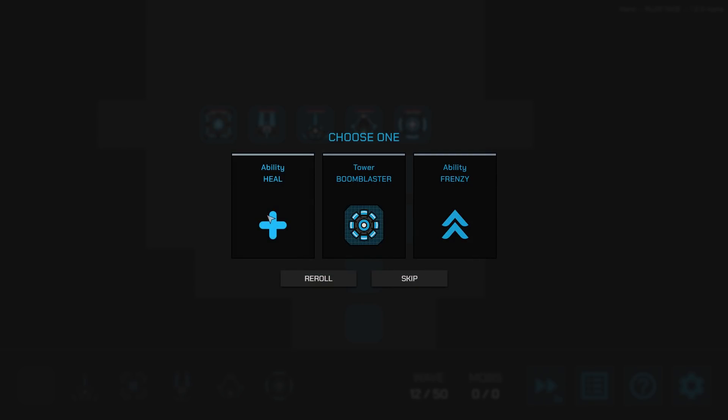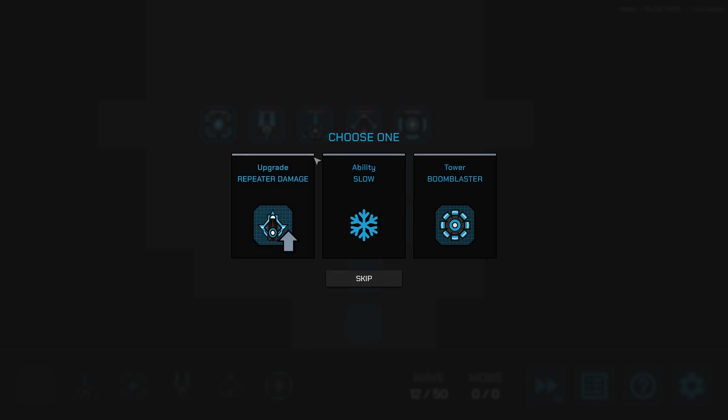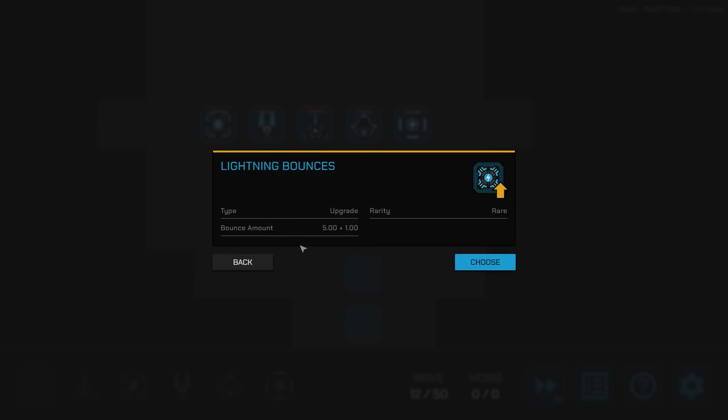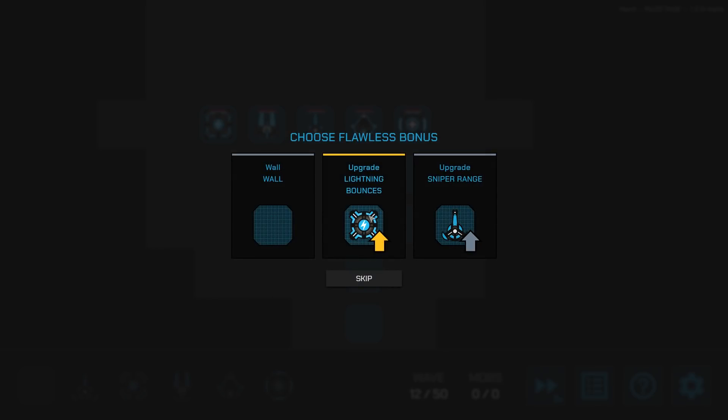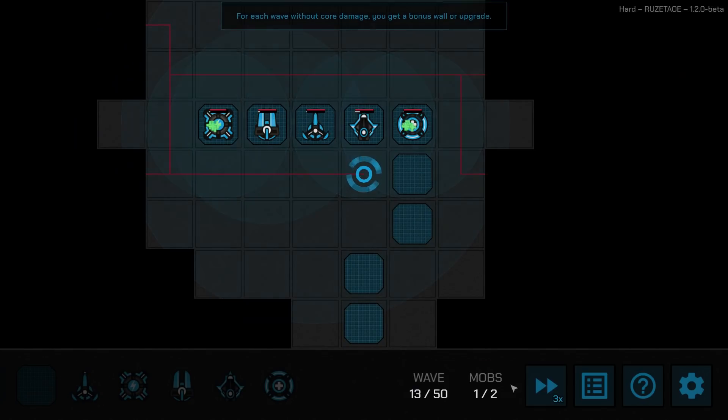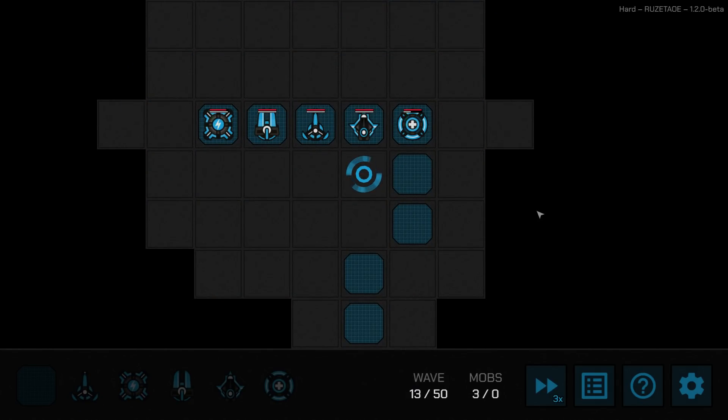I could choose a heal active ability for myself. I'm going to re-roll the rewards. Upgrade repeater damage — yeah, I want that one. Lightning bounces — yes! Like that live song. Let me think about rearranging towers, but you know what, things are working well. Don't mess with it. Nothing's broken. I'm going to go up to 4x speed — this is as fast as it goes.